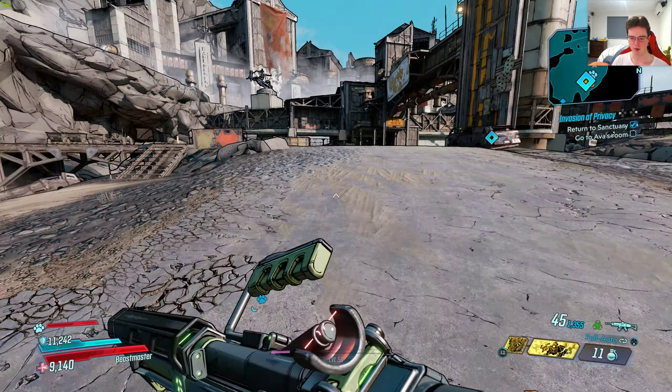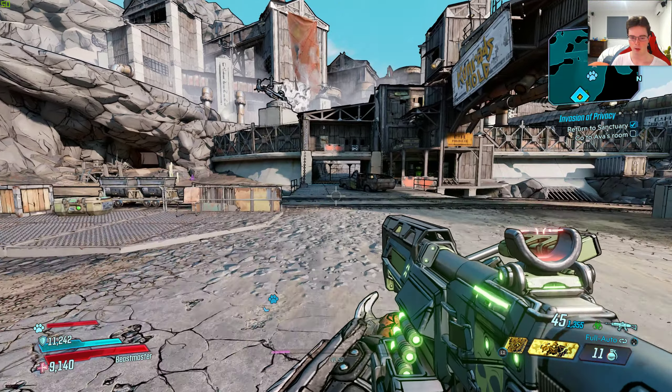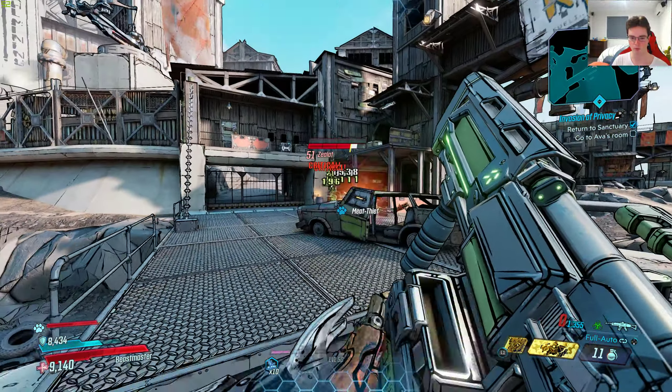The legendary effect on this gun is when you get a kill on an enemy, you'll get a huge explosion depending on the element you're using. In this case, I'm using a corrosive weapon, so the explosion will be corrosive.